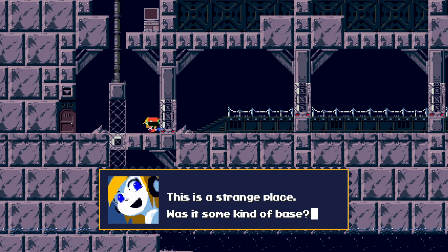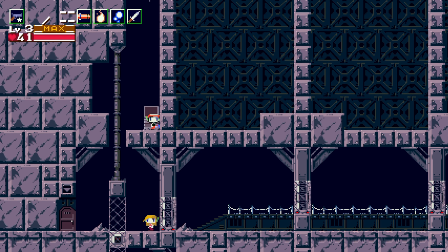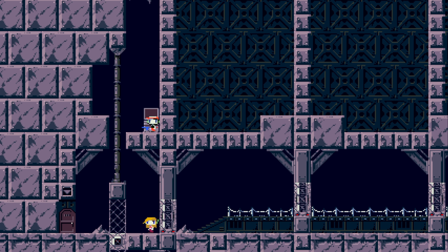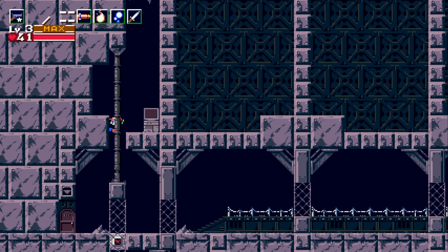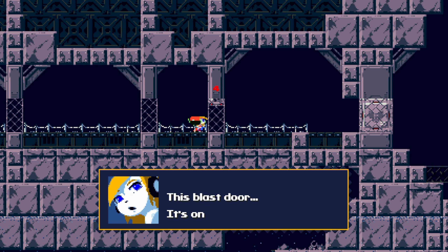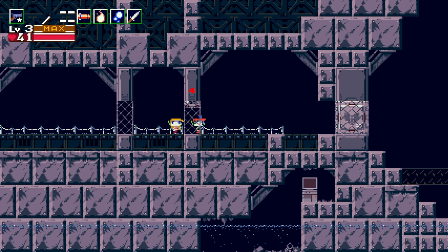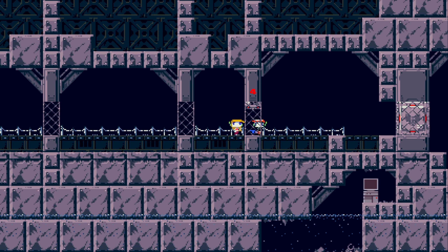This is a strange place. Was it some kind of base? We're going to go ahead and open the blast door here. Blast door number four, currently malfunctioning. This blast door — it's only opened halfway. I think it must be caught on something. We hear the sound of something breaking free.